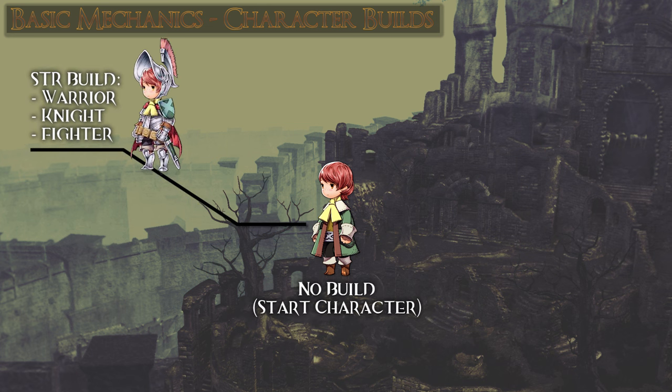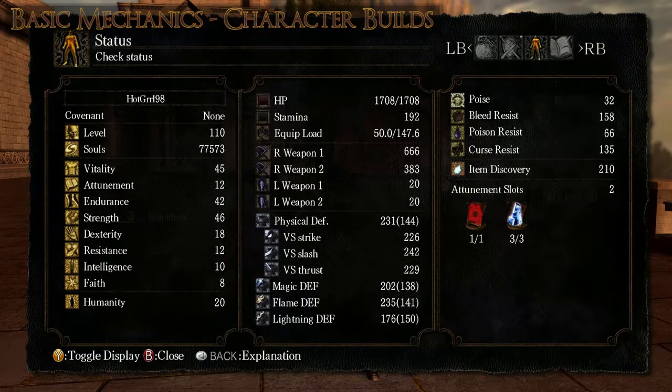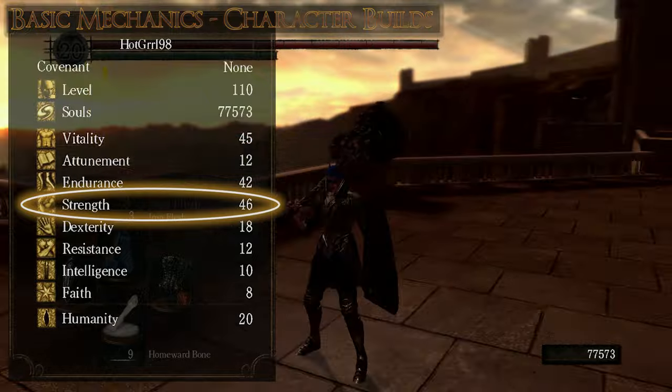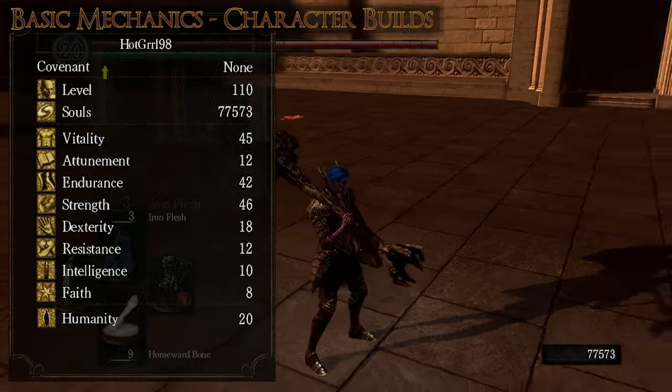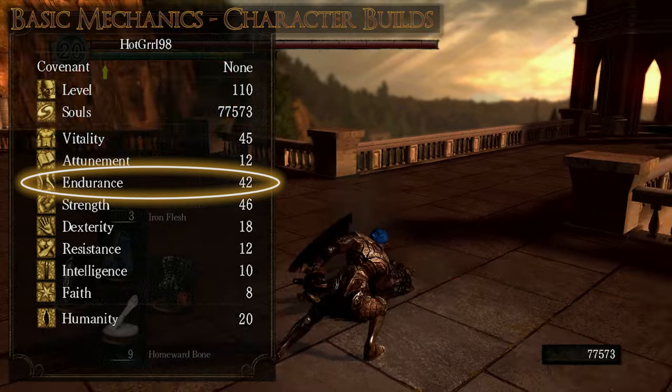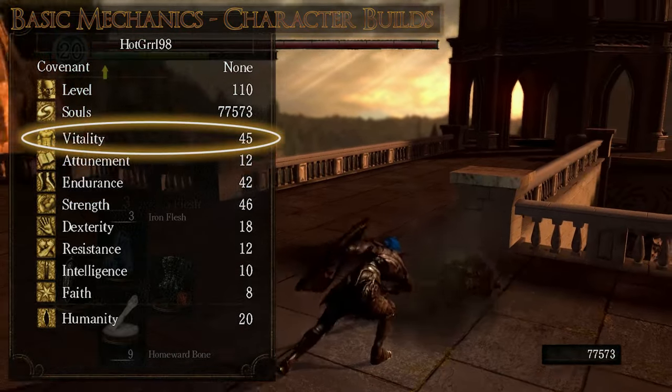Strength build. Think of a warrior, a knight, or even a barbarian. For this build you should mainly level the Strength attribute of your character, so you can use heavy and hard-hitting weapons to their full potential. And probably some points in Endurance, so you can wear heavier gear, and Vitality, so you have more HP.